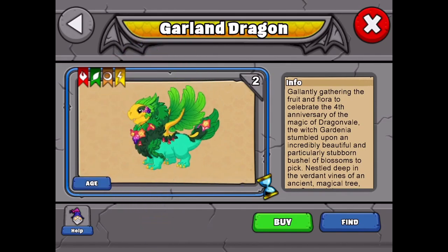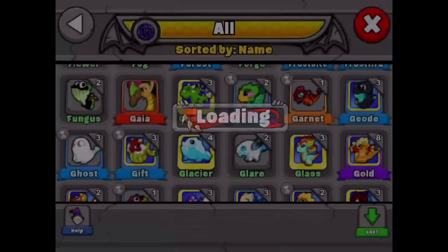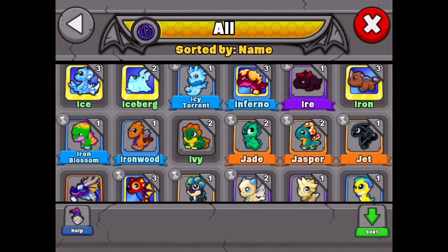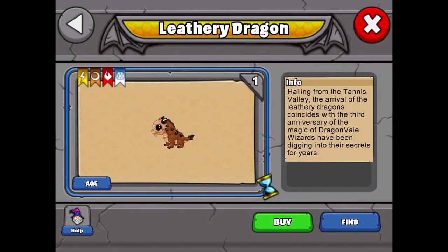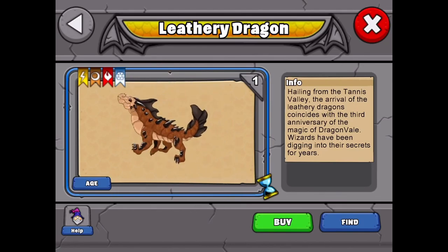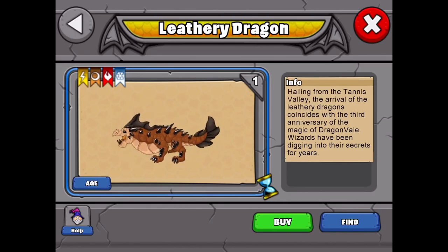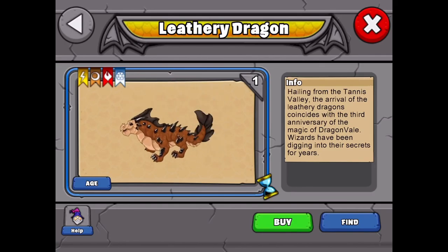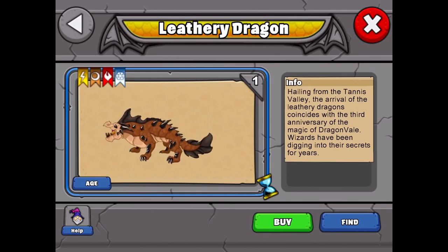You only have the one day, the 15th, to get the garland. The next day, the 16th, is the leathery dragon. There it is — the elements are lightning, earth, fire, and cold. Some good combos for the leathery dragon are firefly and mountain, cotton and arctic, scorch and hail, or any combos that include those four elements. That dragon is available on the 16th — it's only one day, so give it a few tries.